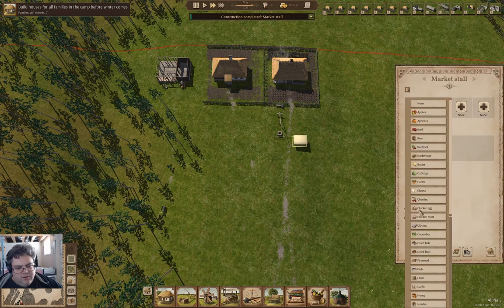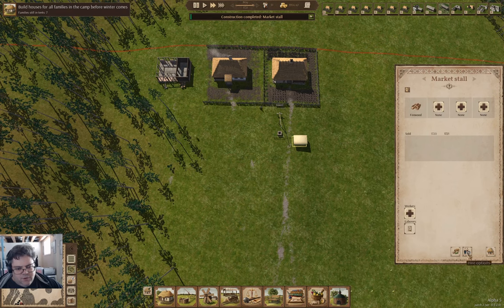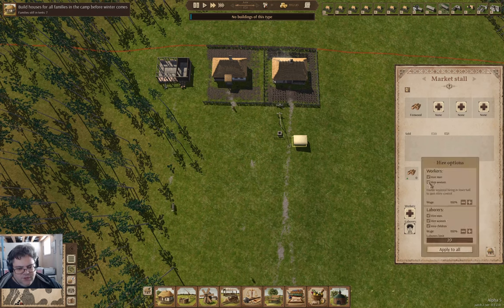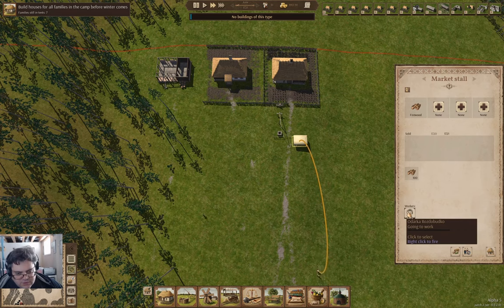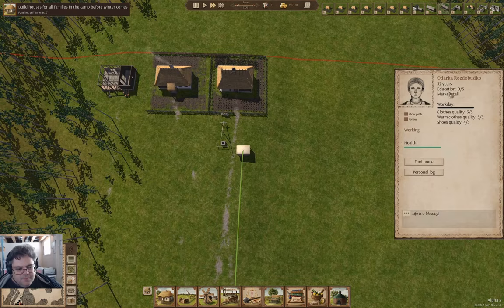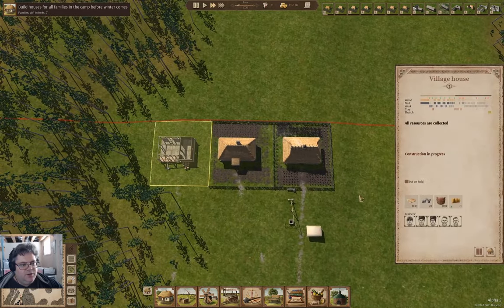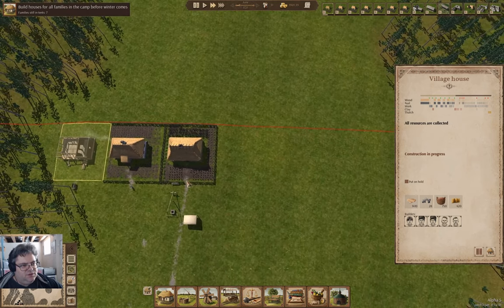In here we're going to sell firewood. We're going to go into resource supply and allow that. For hire options, we're going to hire women — we'll hire a lady. Who are you? Roz. You're still in a tent. How's this coming along? Mid-June we'll have that finished.